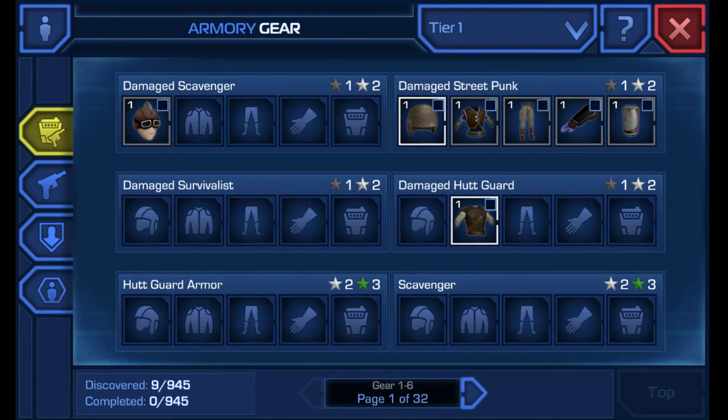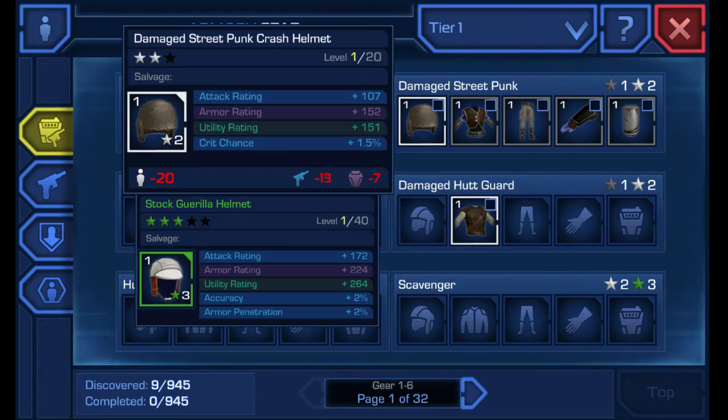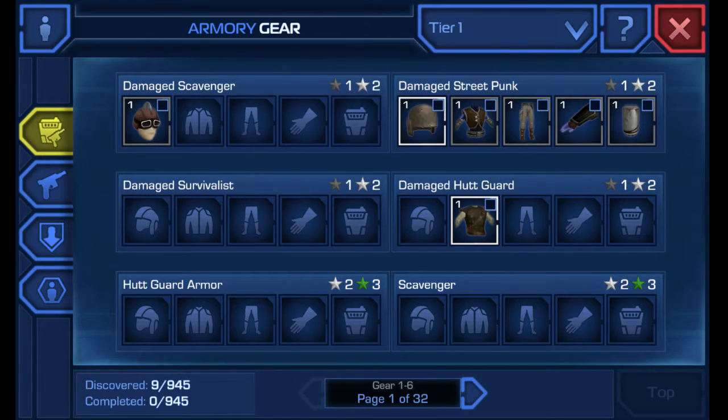For example, if you go to armory gear — damage street punk — if you finish leveling all of these to max, you'll get a blueprint. And depending which crew member needs that blueprint, you could level them up to the next star level.